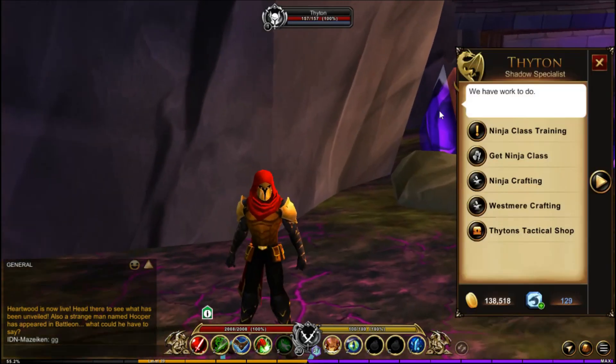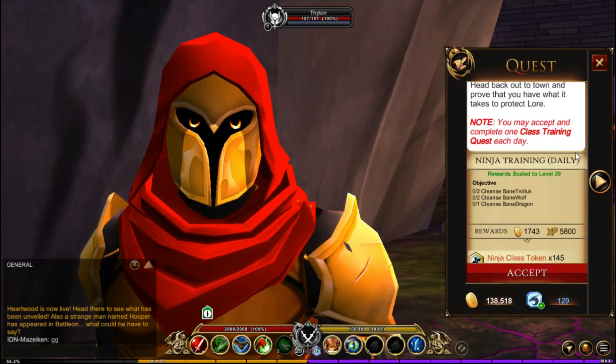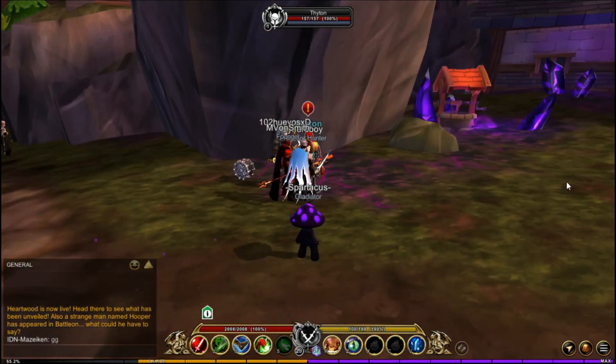To get the ninja class, you will need to finish the Westmere quest. Then this NPC named Titan will have the daily quest for ninja. You will need 1000 tokens to get this class.